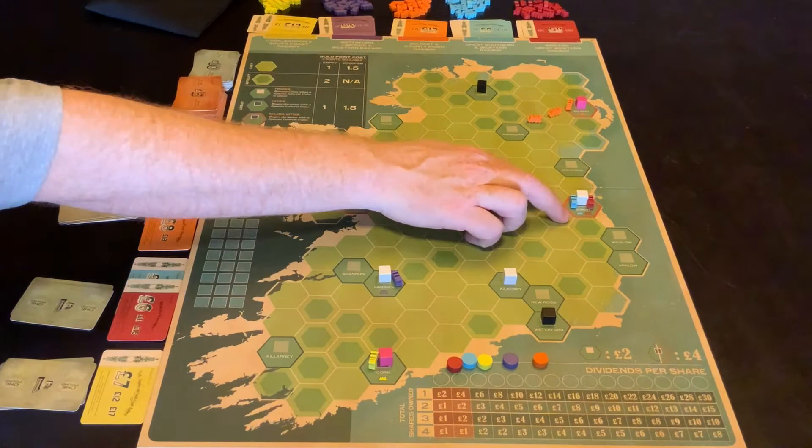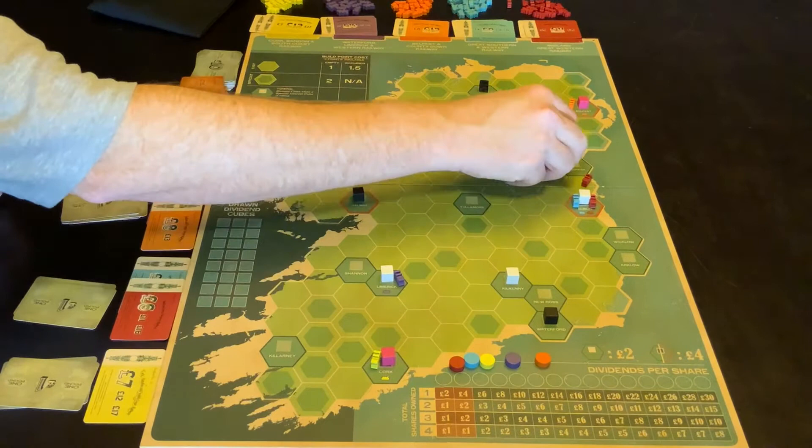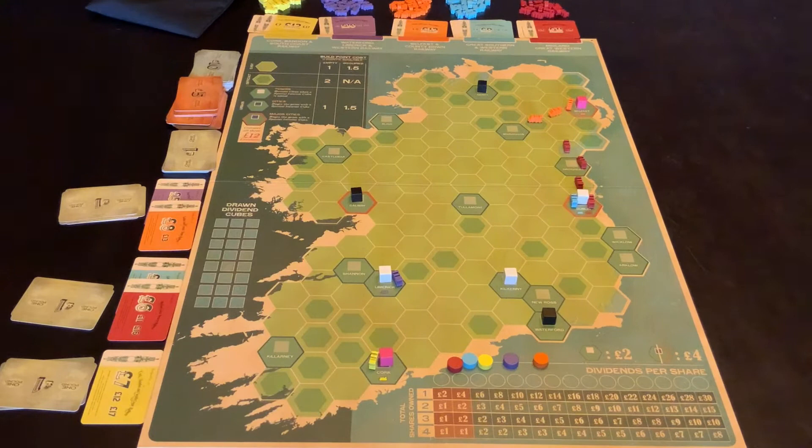So he might send red that direction. He's using one point for there, one point to go through that town, and one point to go to that next one. And then yellow can do the same. Then we come back round and each person is trying to choose what they do. This is the majority of the game — just placing tracks in.